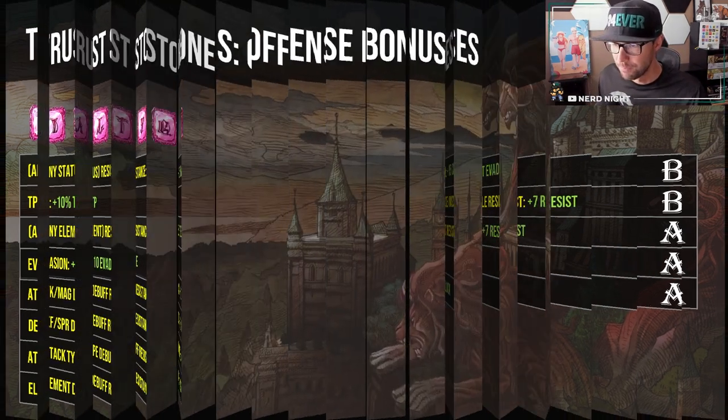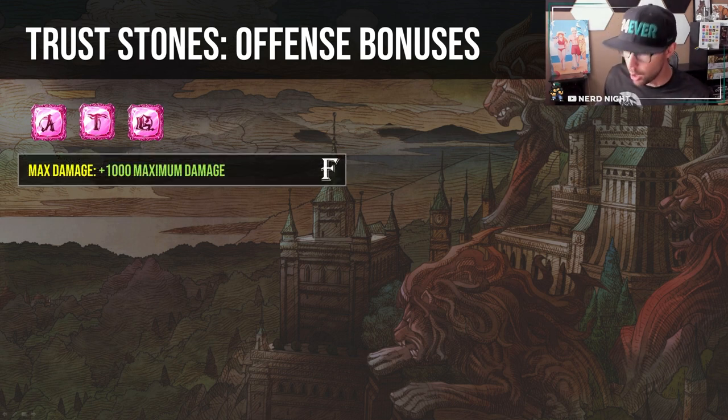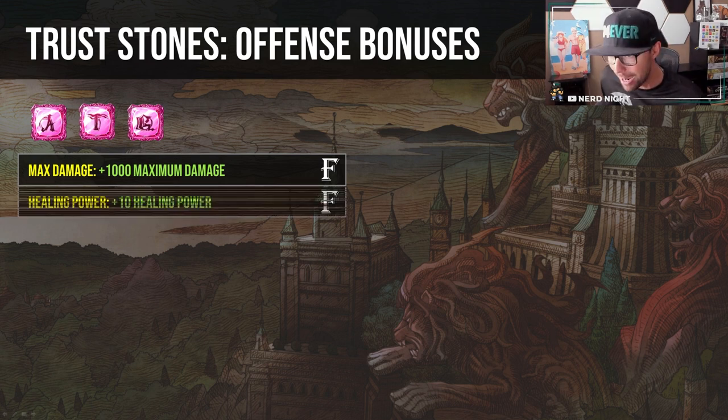On to offensive bonuses — a lot more to cover here and harder to tier out since units have a wide array of attack types and elements. A few we can rule out right away: Max damage? No — unless you're pushing the limits on guild raids, this is mostly useless for 99.9% of players. Healing power is also a wasted slot — too conditional, too easy to debuff these days, and the max bonus of 10% just isn't going to make a huge difference with so many other useful attack bonuses available. Skill activation time is generally no — it can be conditionally good on dragoon units or very slow caster units, but it's very unit and ability specific.